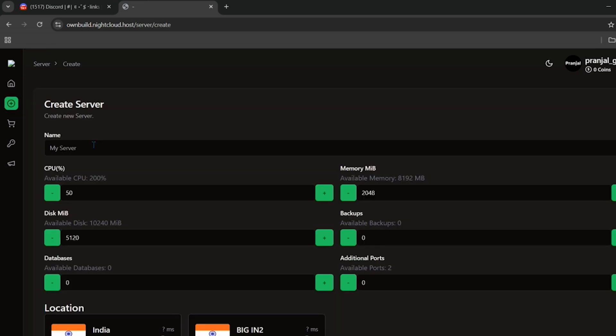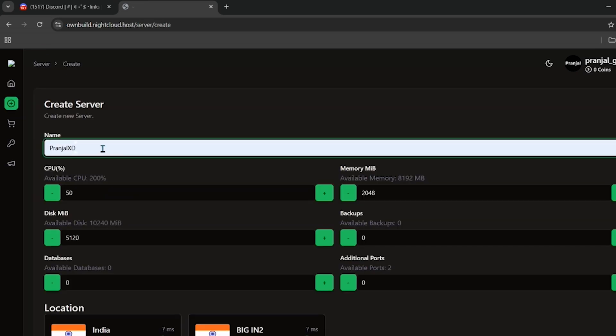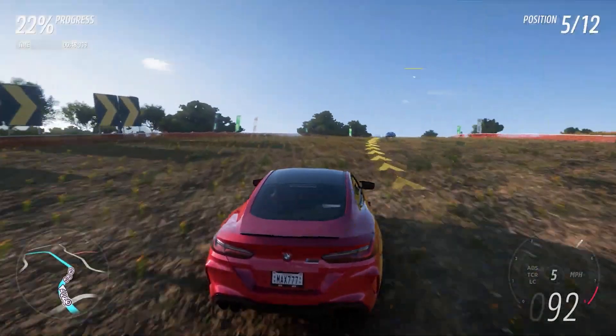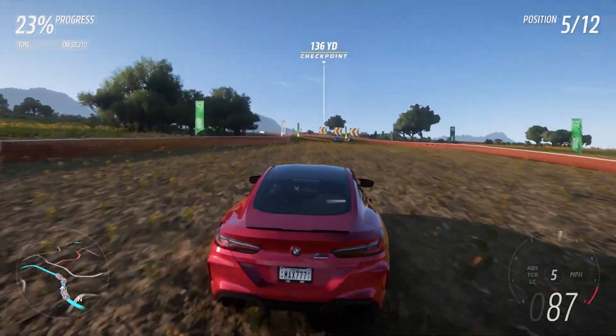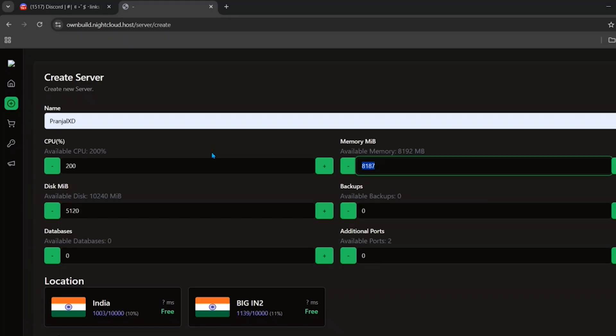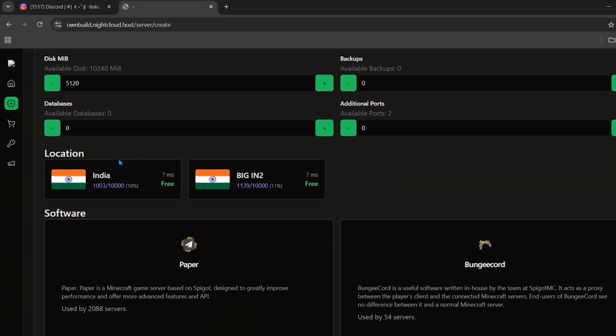Enter the name of your server, then you can choose your CPU, RAM, disk, backups, etc., and customize everything from here. You can increase or decrease the CPU, RAM, and other resources as needed. Keep in mind that we have two free server slots, so you can split resources across two servers or put all resources into one single server.